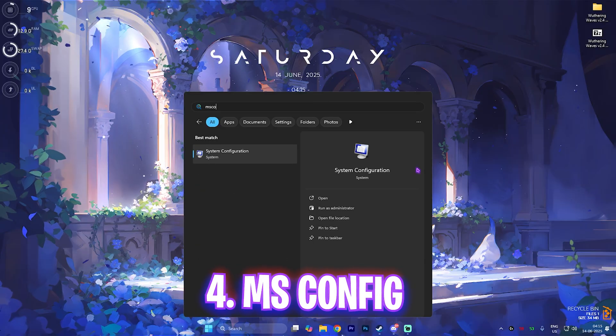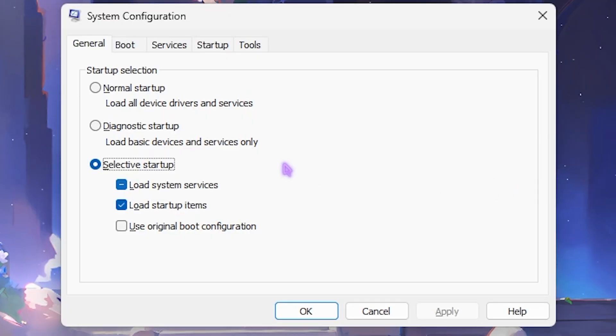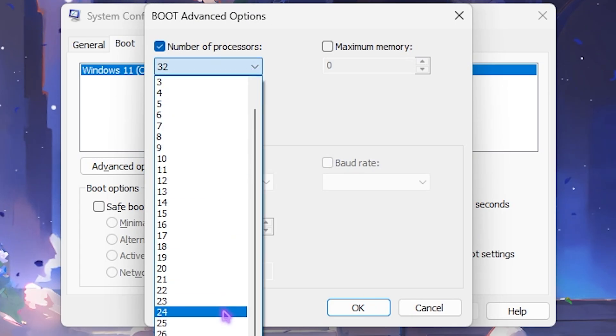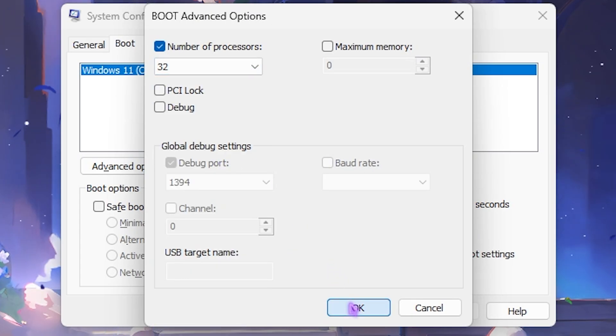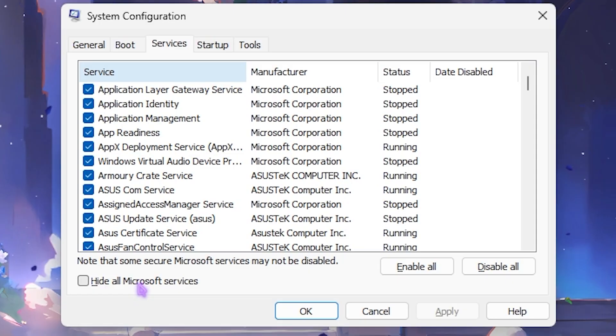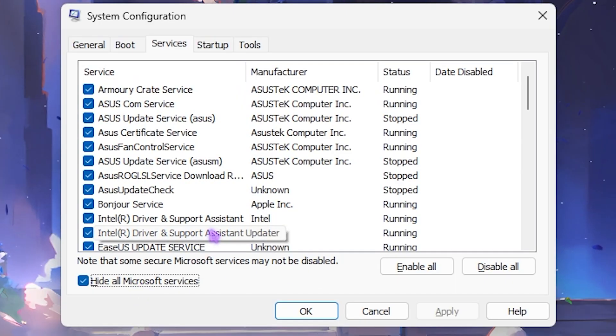Next step is MSConfig. Search for msconfig, click the Boot section, then Advanced Options. Select Number of Processors and choose the maximum number available. Click OK, then enable No GUI Boot. Click Apply, then head over to the Services tab and click Hide All Microsoft Services. Now disable all unnecessary services that are consuming CPU resources — doing so will reduce BIOS boot time and help you run the game more smoothly.